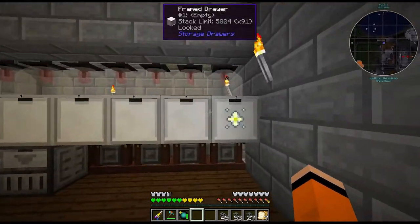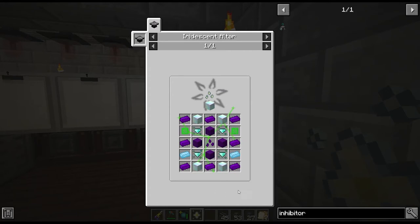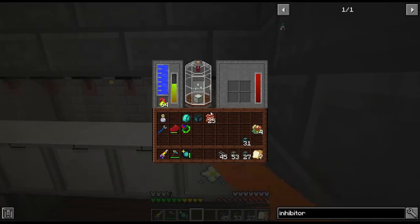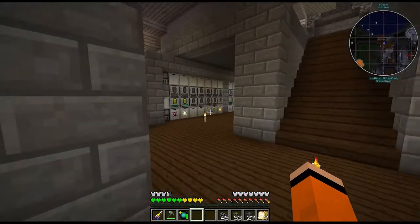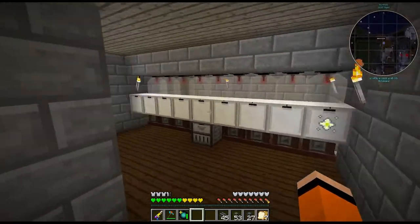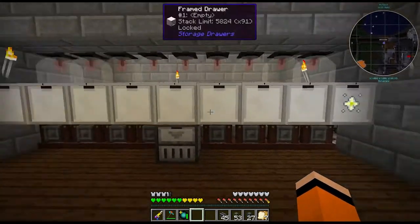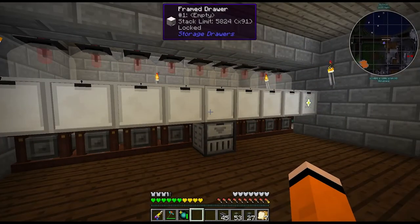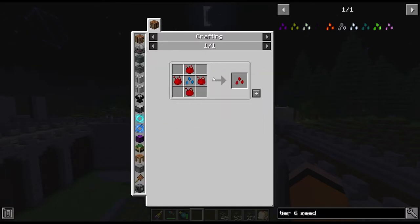I went ahead and made the nether star seed, which was made in the iridescent altar that we got last time. In order for this seed to grow you have to have this nether star crux, which isn't too bad to craft. I made a separate area here for all the tier 6 seeds — I think there are 9 in total, so we have 9 cloches available. Unlike the other tiers, tiers 5 and below, these can just be made in a regular crafting table.